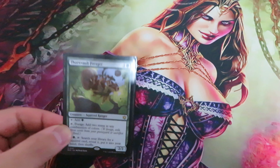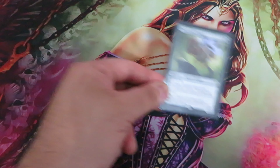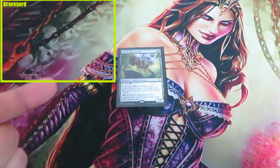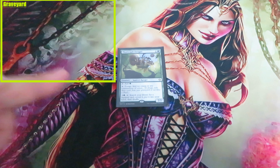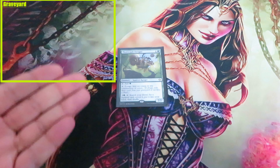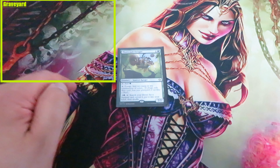Any squirrel with forage is a normal creature spell. When cast, it will go on the stack. There can be a response, and our Forager will hit the battlefield. When able, I can tap my Thorn Vault Forager and add 1 green mana, or I can forage and add 2 mana in any combination of colors. As I don't have any food token or cards in my graveyard, I cannot forage, so I can only tap for 1 green mana.